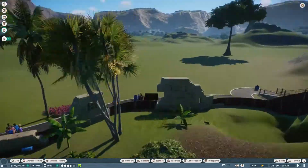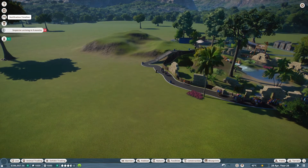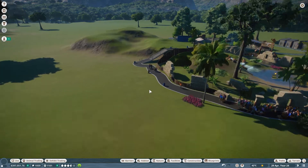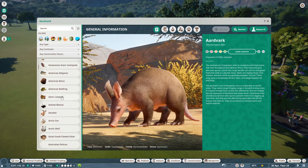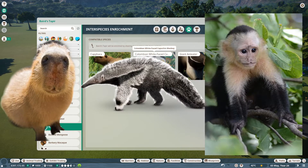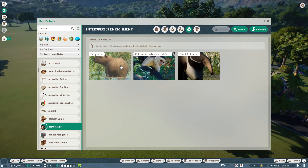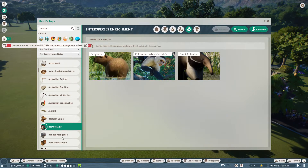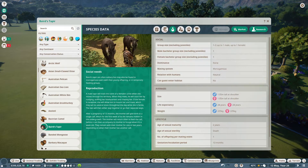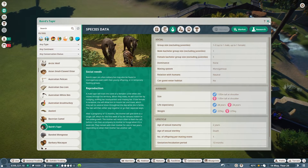Now I'm going to start on the habitat. I've looked up the Baird's tapir and the giant anteaters, and I've realized they can live with capybaras, giant anteaters, and Colombian white-faced capuchins. So what I'm thinking is maybe I can make a little Amazon rainforest area - we'd get two or three more capybaras, giant anteaters, the capuchins, and the tapirs. It won't be a walk-through because you can't walk through a tapir enclosure. Hopefully we'll have an awesome little rainforest area.